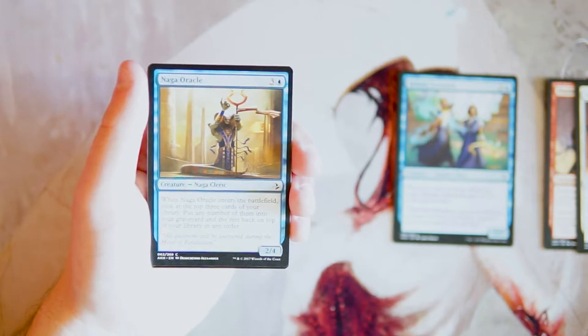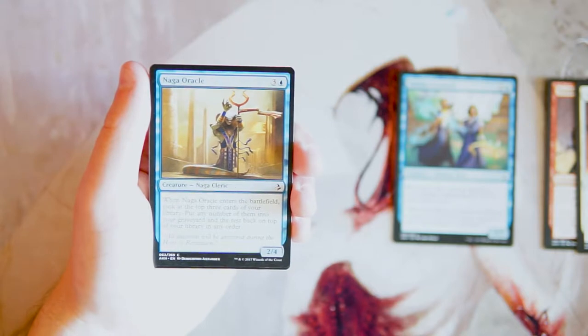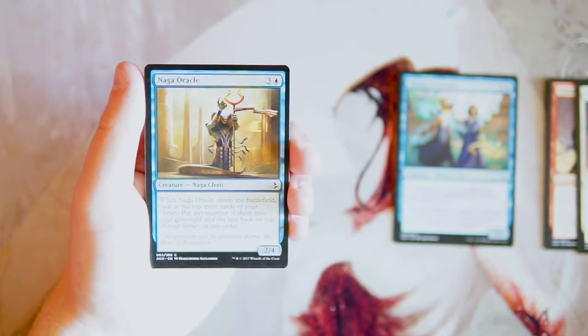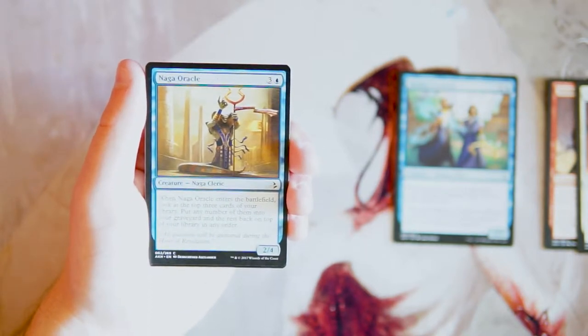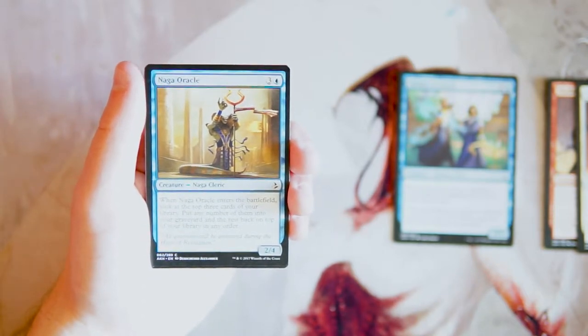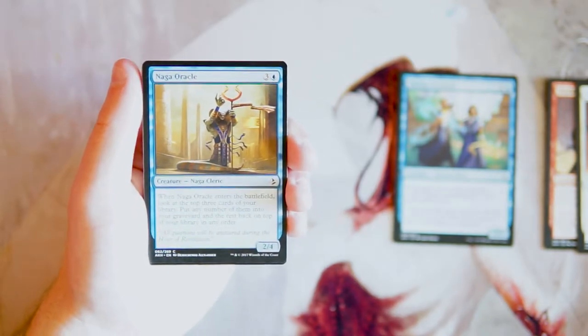Naga Oracle is a 2/4 for three in blue. When it enters the battlefield, you look at the top three cards of your library, put any number into your graveyard and the rest back on top in any order. It's basically a self-mill card but also helps you dig for what you need, which is nice. However, it's a 2-for-4 mana which is a bit high — it has a big butt for blocking but won't deal damage. I'd rather have the payoff cards before cards like this.